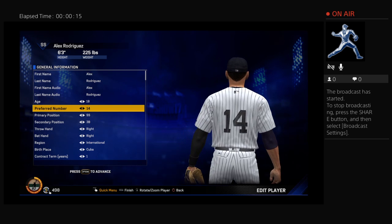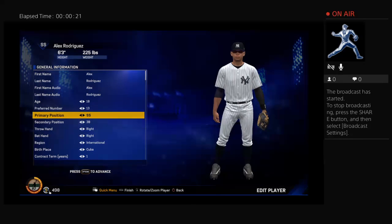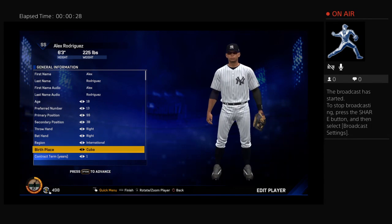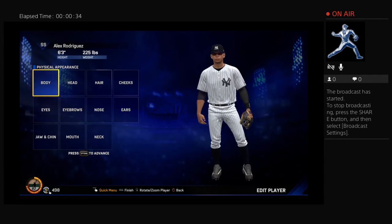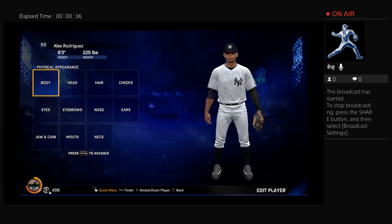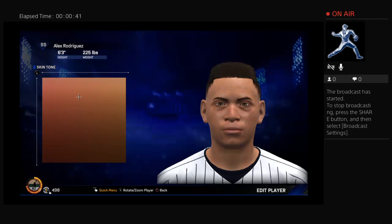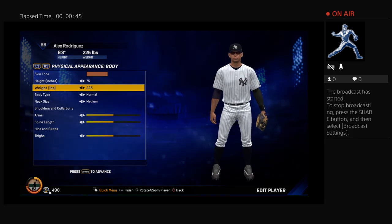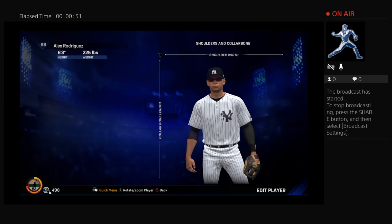The numbers say shortstop or third because he at one time throws right-handed, bats right-handed. He's from Cuba — international — and he didn't play for a while on my Diamond Dynasty team. He's kind of in between, more towards the light skin side. Height 75, weight 200.